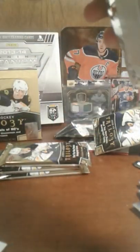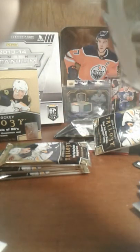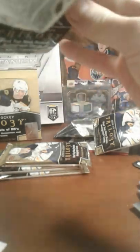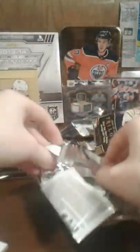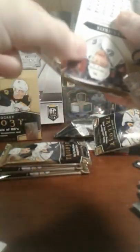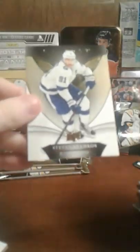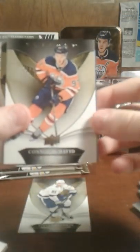So if you want to check out that titanium box break, check it out. I know I brought in a card — a one of one — an Evgeni Malkin painting thing, and they gave me $150 for it, so I was like, mine is going to buy one of these.